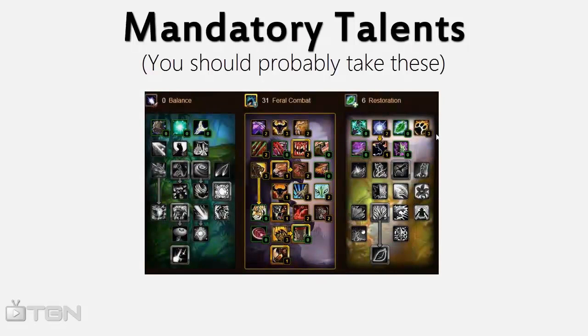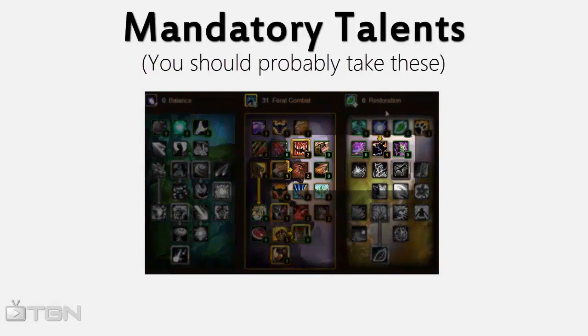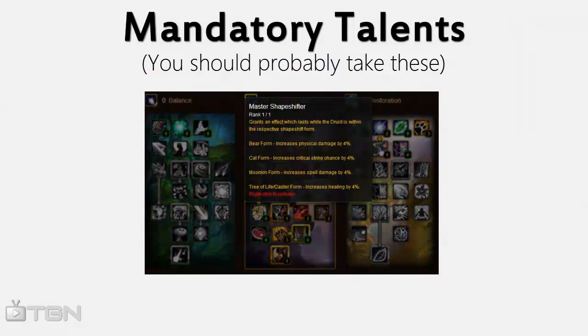Now let's look at the Restoration tree. Everyone agrees that you should put points into Heart of the Wild for the extra attack power, as well as getting Master Shapeshifter for the crit chance.